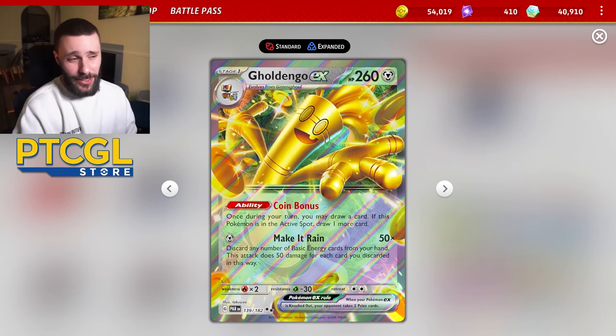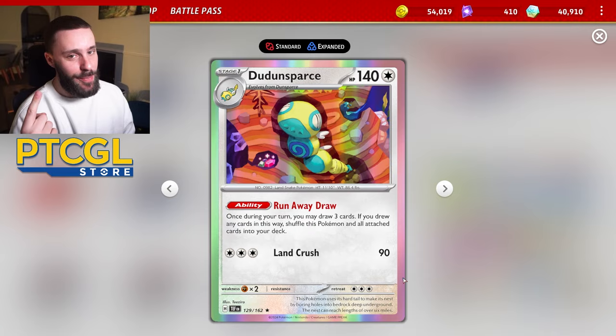You might not think this deck is anything special, but I want to reassure you that it's as special as my mother made me think I was when I was a child. Because Gold Dengar really starts getting interesting with Dunsparce thrown into the mix.